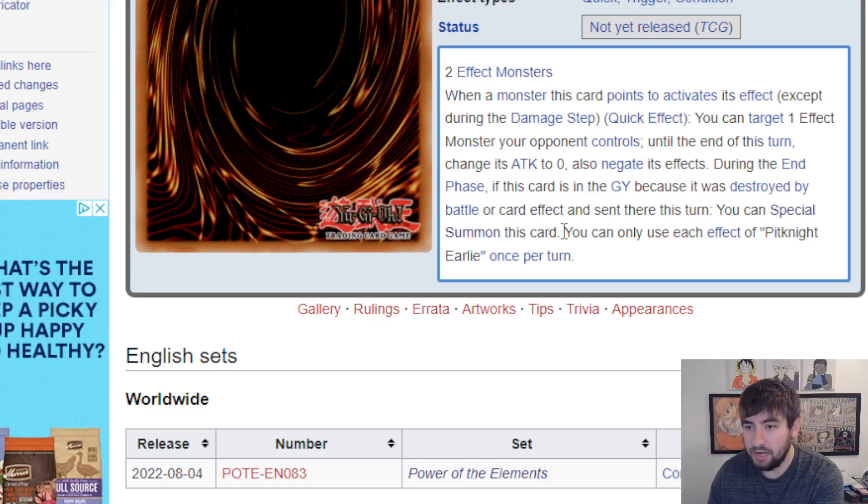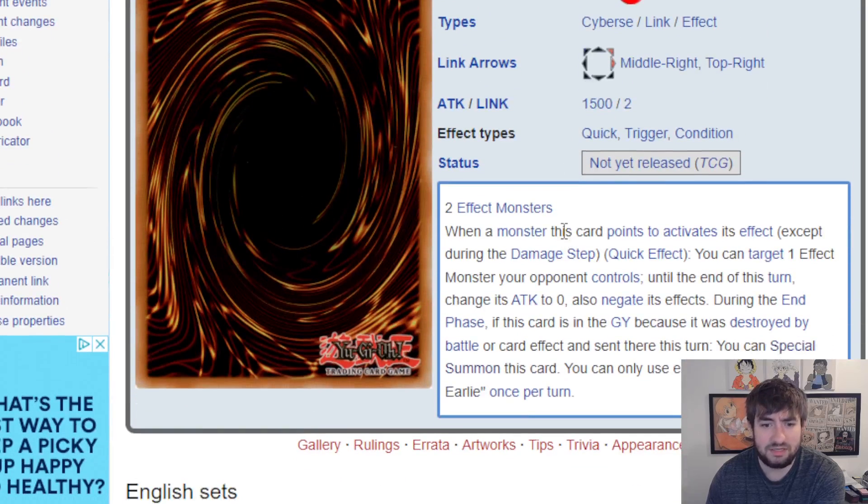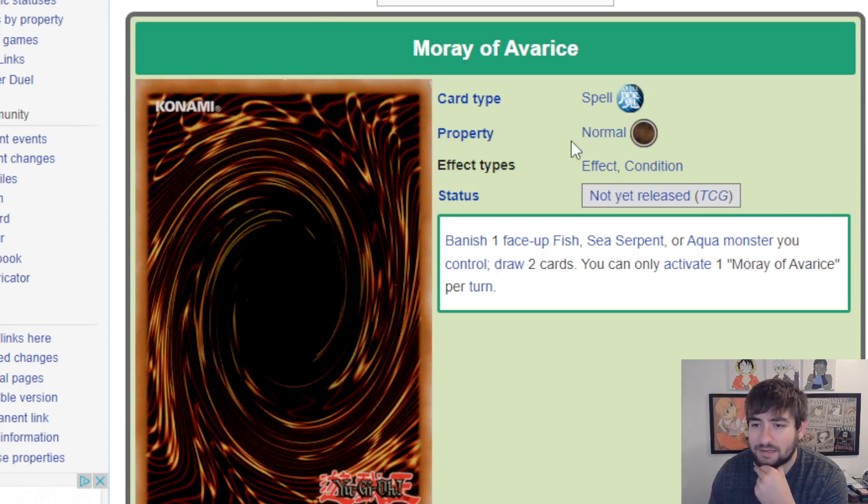I could see scenarios where you're summoning this pointing up into your opponent's EMZ, so if they want to link summon you can chain this and negate their card. I could also see this as an end board piece for something like Heat Soul Control — Heat Soul can fire off whenever, giving you flexible scenarios to fire this card off as essentially an infinite Impermanence. You also get the draw of Heat Soul. The float is good too: if it's destroyed it just comes back on the end phase, so you can load it into whatever zone works.